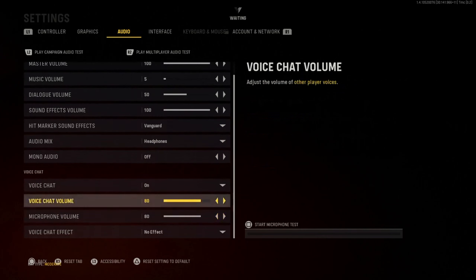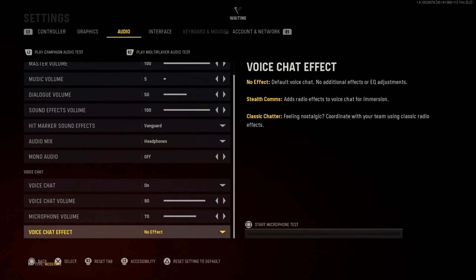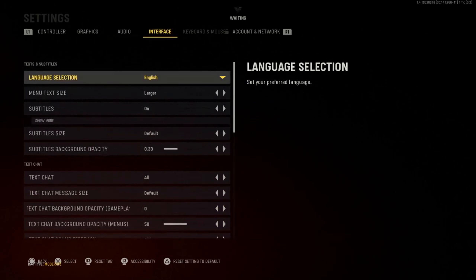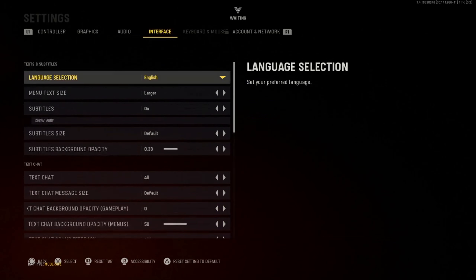Voice chat is on or off — up to you. Voice chat volume keep it high so you can hear your friends in case you don't have Discord or a party. Microphone volume — if you're talking quietly keep it high, but if you're talking loud you can lower it a bit so you don't blow out someone's ears.